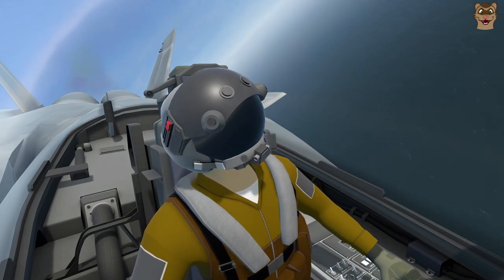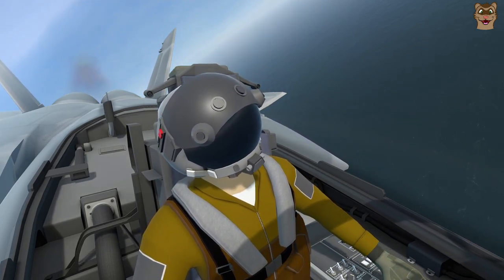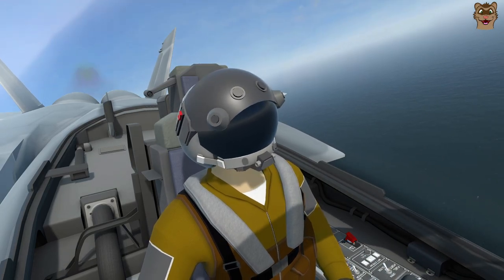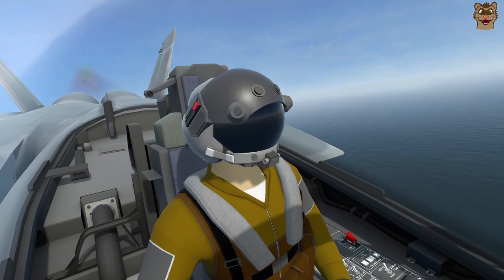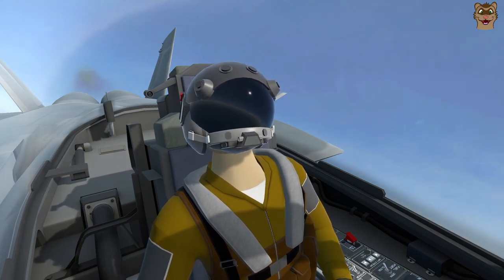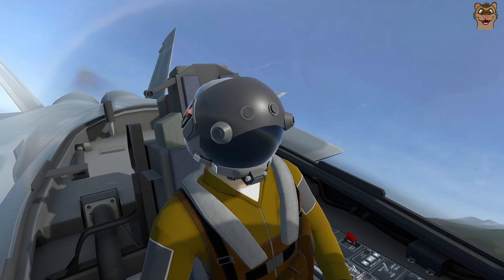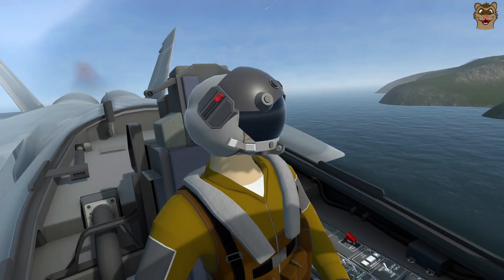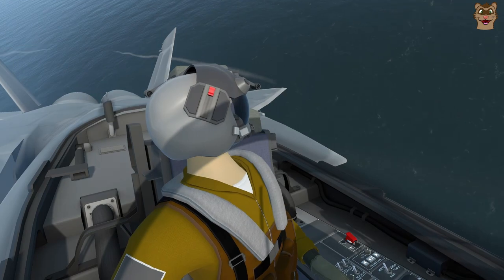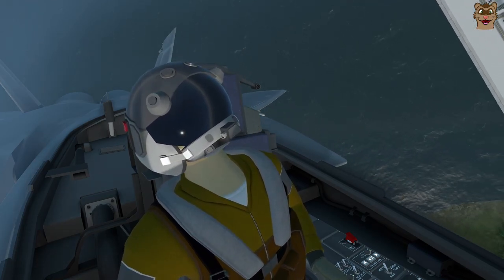From here I can also designate specific targets. 'Wingmen attack my target.' 'Copy, attacking your target.' Shack — scratch one, target down. Two enemies above us: one is taken out and the second wingman should be taking out the ground target. Check — that's the target down. Flash bandit.